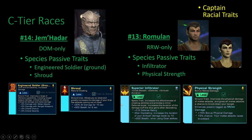Number 14 is the Gemadar. They're actually very good for your captains. Engineer and Soldier is essentially the Lucky trait plus a slightly nerfed version of Physical Strength and Soldier, so being able to have all that as one trait is very nice. Plus you get Shroud — a ground cloak that you don't have to slot in a kit module or specific set to have. You just naturally have it as part of your species, which is very strong.